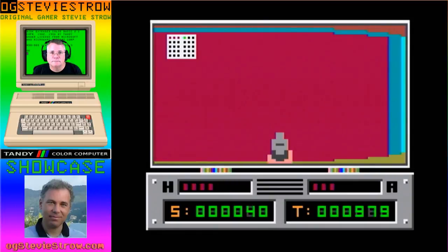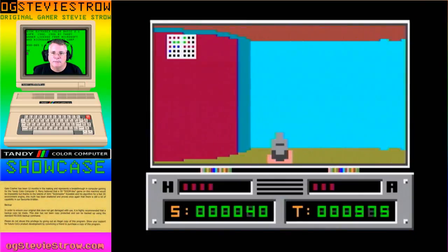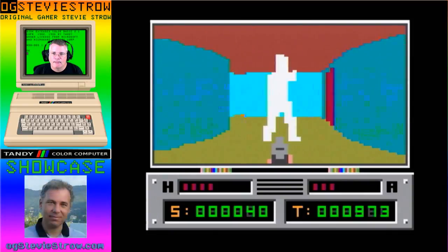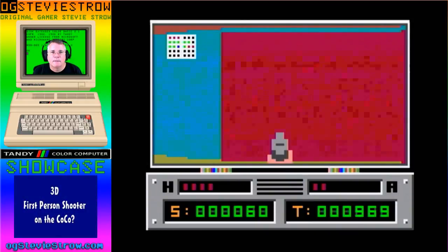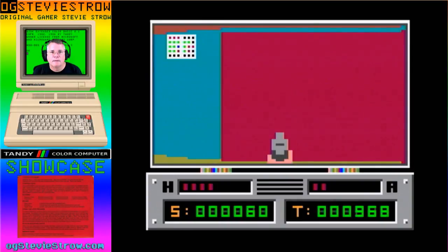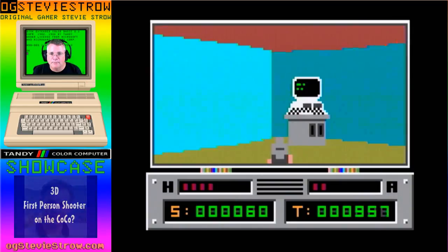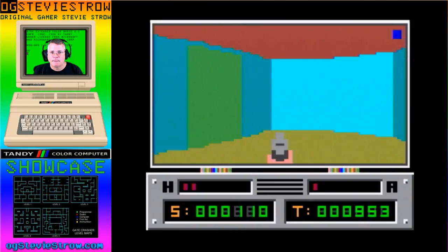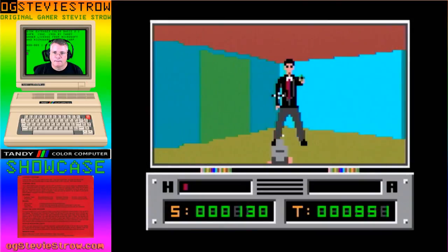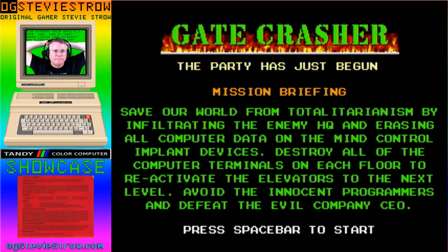With those red doors, you might find some more ammo and health. I have red, blue — I think there's a third color in this one. If you don't get the code right in five tries, it resets the code and you try again — it's a new code each time. Blue, blue, red. Okay, that was it. Computer terminal — so that's your goal, we're going to destroy those. When was this game released? Gate Crasher? I think it was in 2000. So that's relatively new for a CoCo game.